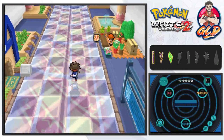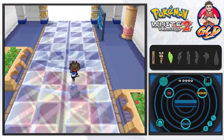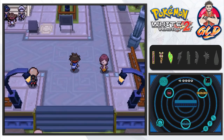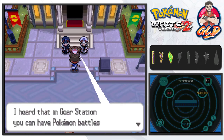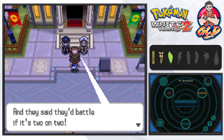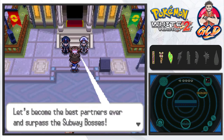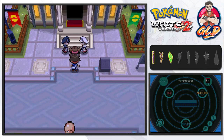We arrive in Nimbasa City! Someone greets us saying they heard about the Gear Station where you can have Pokemon battles in the subway. The subway bosses were here — they're the strongest trainers in the Gear Station. She introduces herself as Rosa and asks us to battle together in a two-on-two match against the subway bosses to test their skills. I agree.